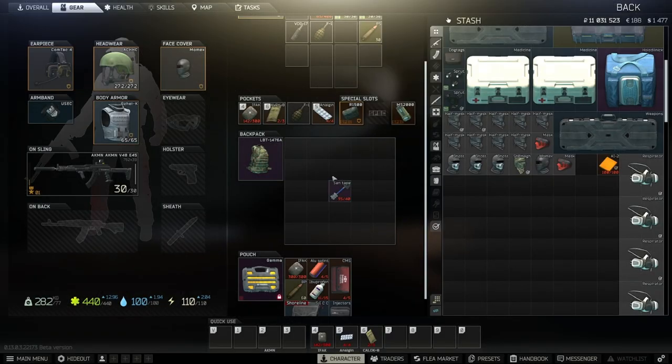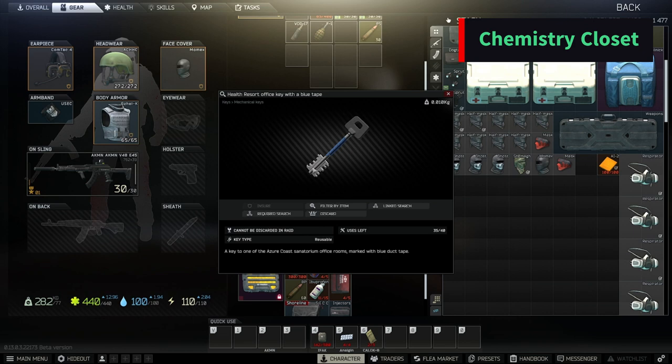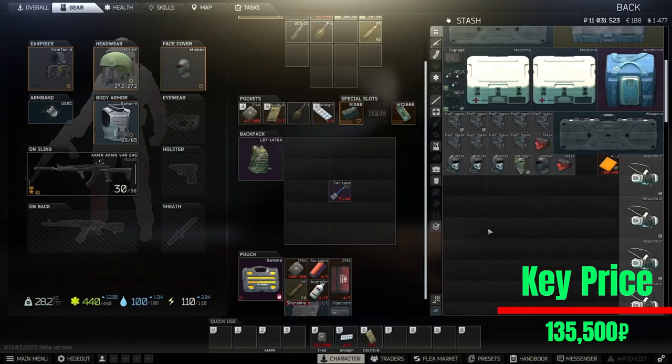Hello folks, this is the game and welcome to another key opening video. This time we will do 10 rounds of the sanitar key, also known as the health resort office key with blue tape. This key is requested for a task, which I will show in the top right. At the moment it's around 135-150 rubles — it's not expensive. I will definitely recommend buying this key if you want to do shoreline runs.